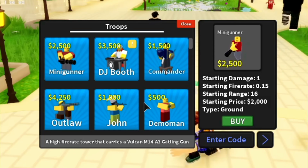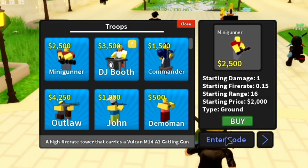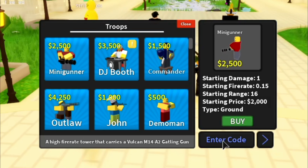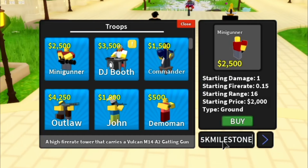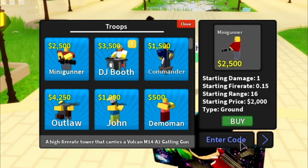This is also a working code, but you do need the Mini Gunner troop, which costs 2,500. You can see right here it's a very good troop — I recommend saving up for it if you don't already have it. The code is '5k milestone,' and it will say you need the Mini Gunner tower, but it basically gives your Mini Gunner a skin.